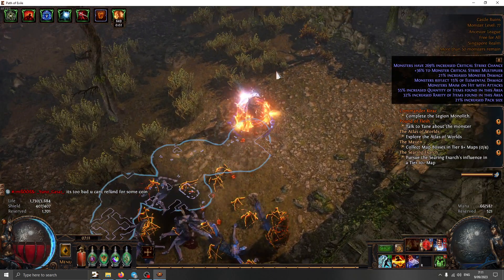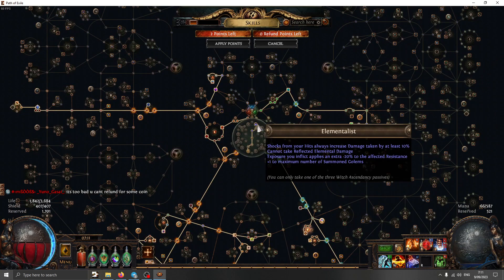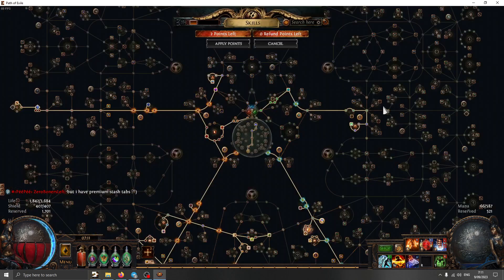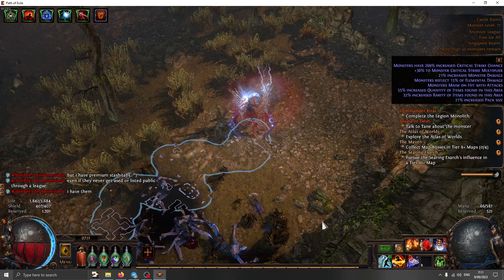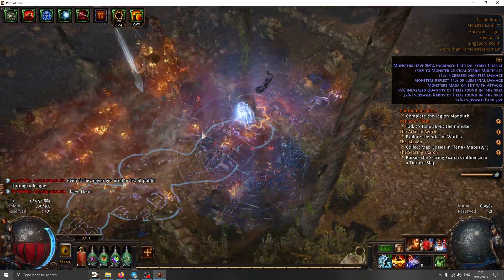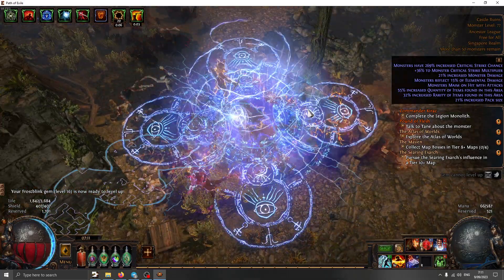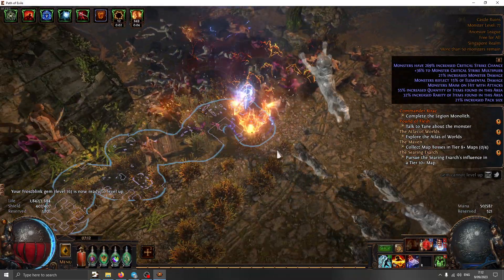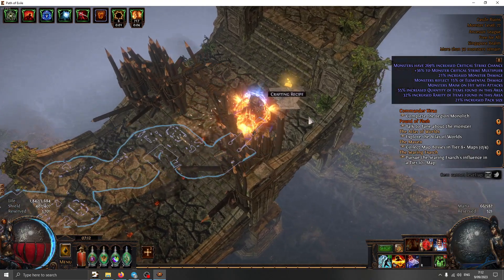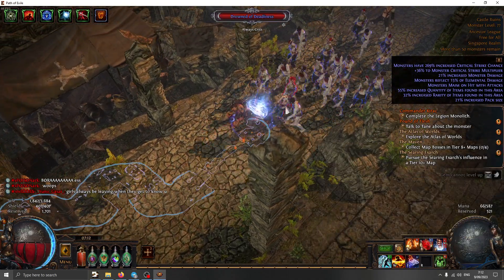Why is it so resistant to penetration? I'm using the elementalist for bigger expose and the eye of malice for bigger expose. Equilibrium for expose on heat — my Durianus Fist is pure lightning, so I should be getting 60 exposure on hit, minus 60 fire resistance.